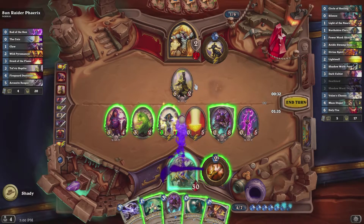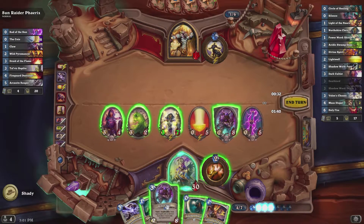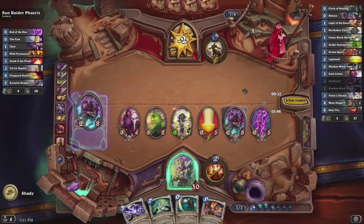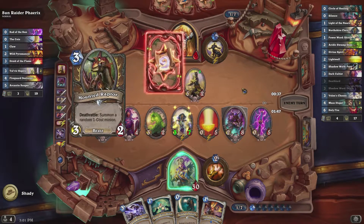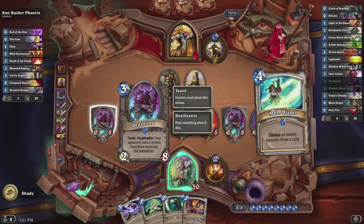Here I decide to just use one of my Shadow Word Deaths because I had two and also because I'm immune right now, so it will damage him but it won't damage me. Pretty much from here out, I just have to wait till next turn and attack him. He plays one of those guys again, and I'll just attack right into that to finish him off and beat this guy.